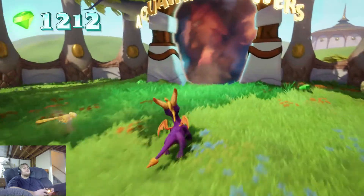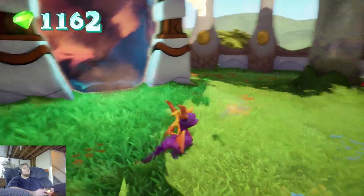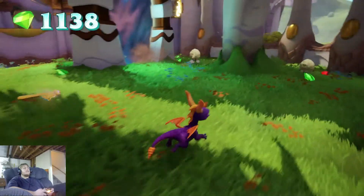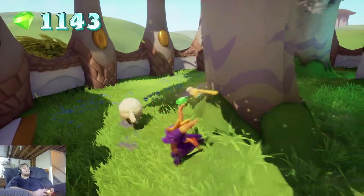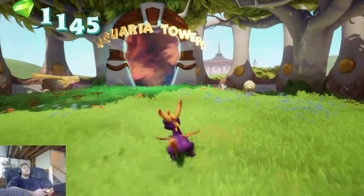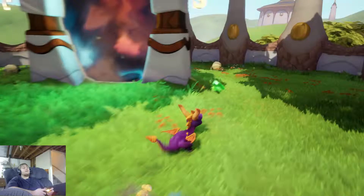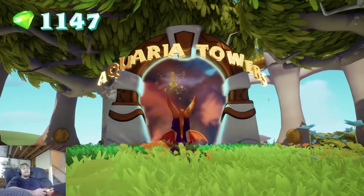Aquaria Towers. I see some orange tinting in the portal — wonder what that's about. Remember how I was talking about oddities earlier? You can jump onto that wall from that platform over there, but you have to save that level for last, otherwise you'd be stuck behind the wall. Anyway, this is where we're going next. Thank you for watching.